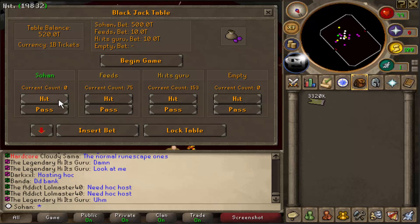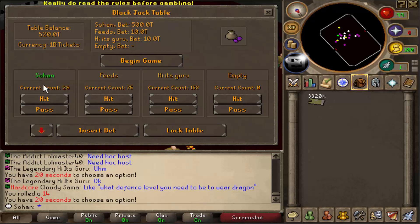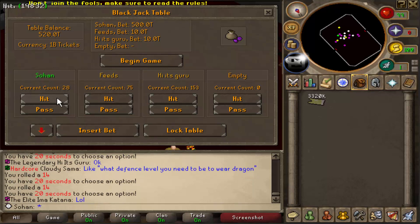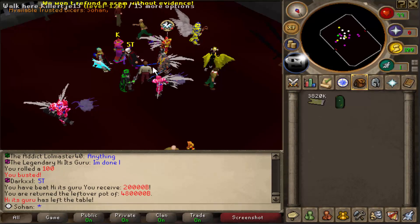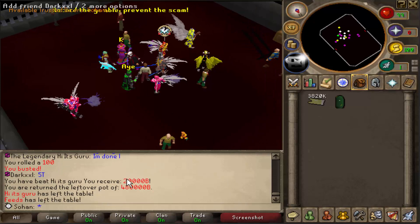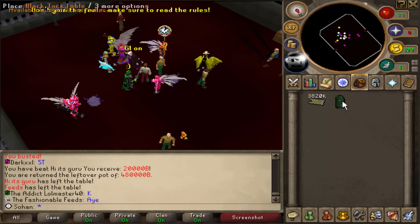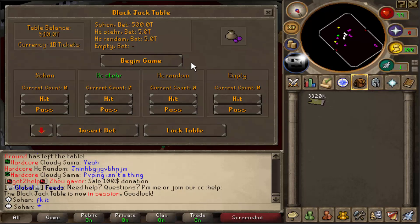I need to beat 75. I rolled a 14, hit again, rolled another 14 — I need to roll anywhere between 47 and 82. We rolled 100! We beat Hyatt's Guru. We pretty much didn't make or lose anything there because we lost 10 trillion but also made 10 trillion. I guess that's decent.